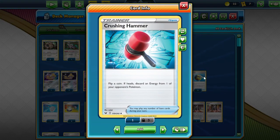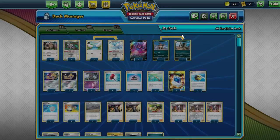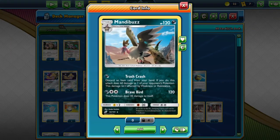We also play Crushing Hammers in this list just to disrupt our opponent and make sure that our strategy sticks. We can also go for the Brave Bed attack because we are playing both dark and blend energies in the deck.